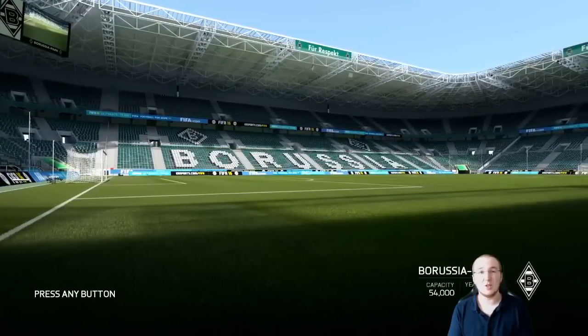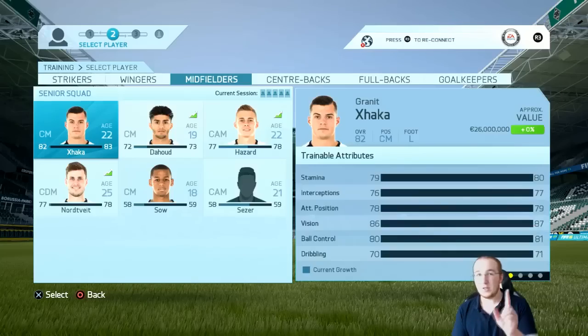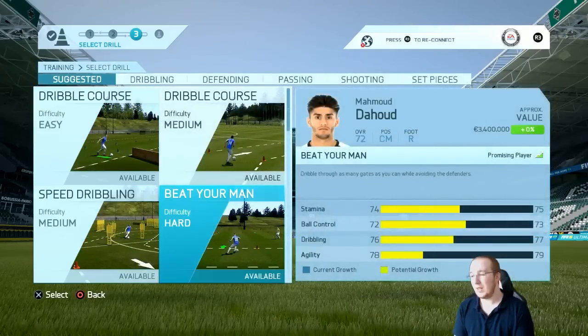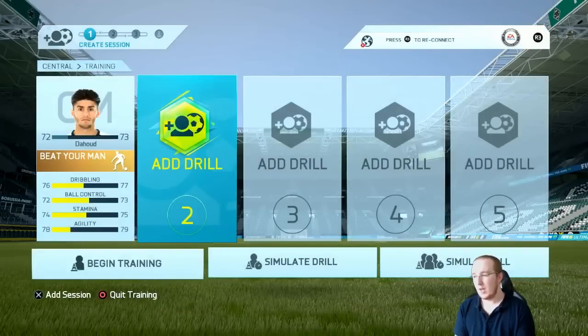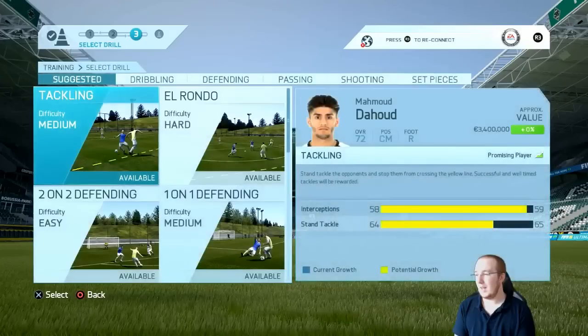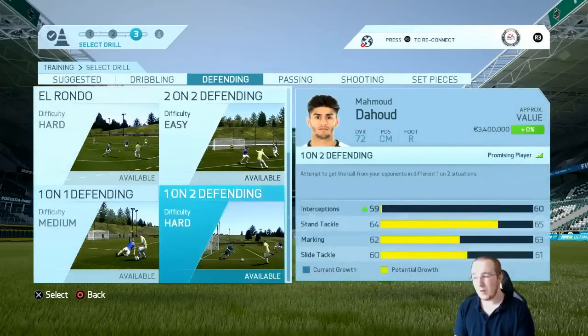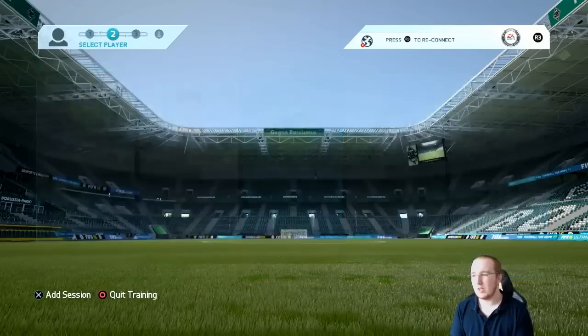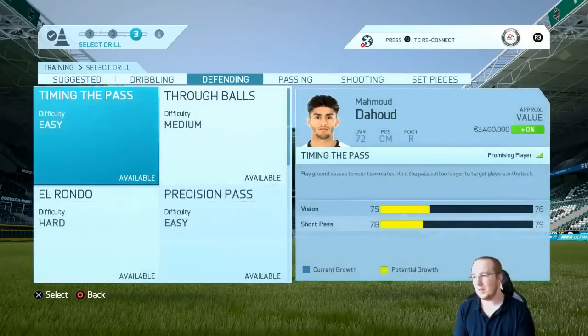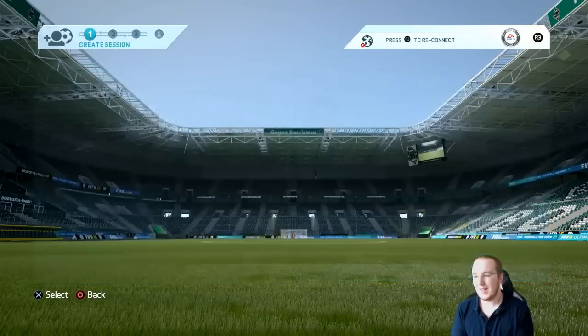Let's make some signings and get this pre-season tournament underway. First of all, we're going to set up training. Dahoud is my young hot prospect in the side, I really want him to grow quickly, so we're going to put him on 'Beat Your Man' on hard difficulty. I want him to improve in his defending as well, so I'm going to get him to do one-on-two defending on hard. For passing I'll get him on El Rondo again, hard difficulty.